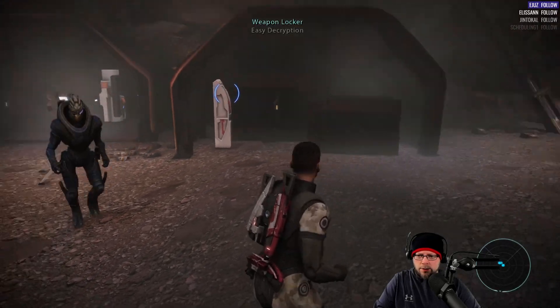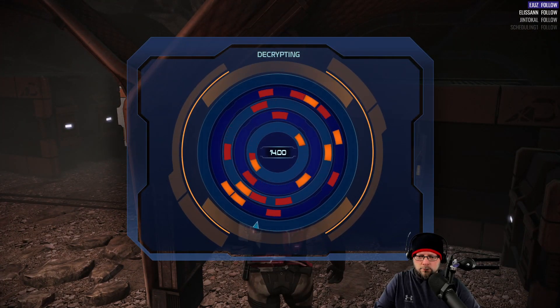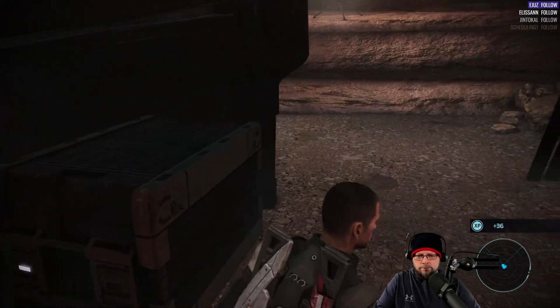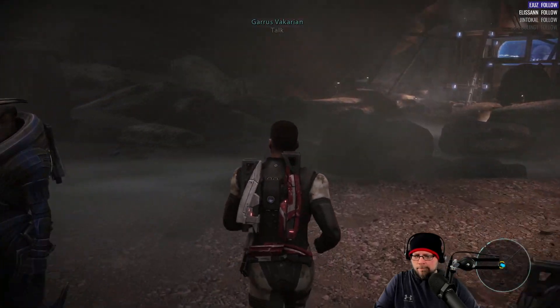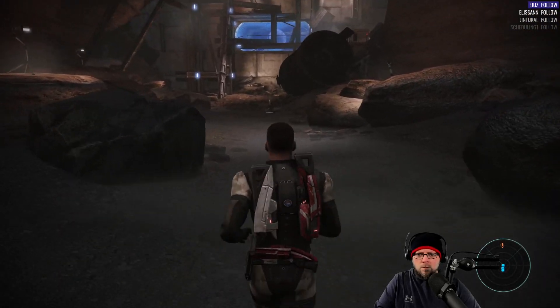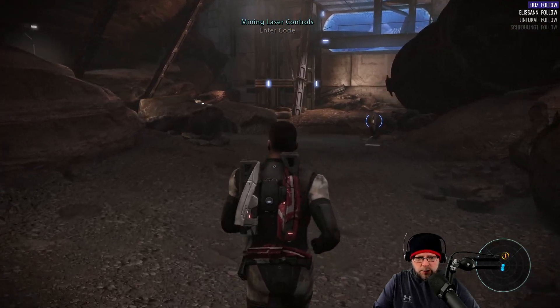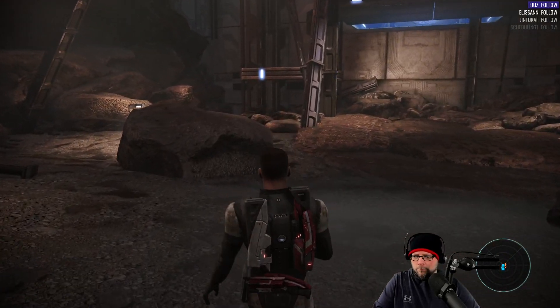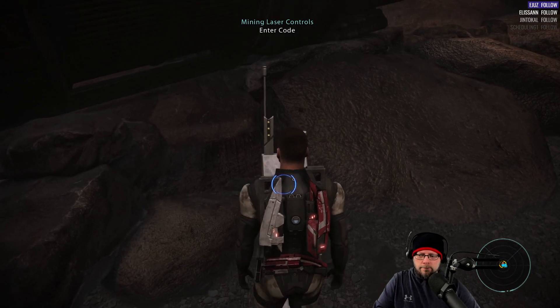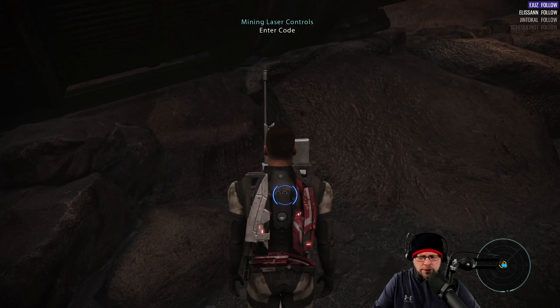Is there any other loot? Yes, there actually is. We got Spectre and then I came right here. Can you vault over cover? Not in the first game — no. They added that in either the second or the third. I forget which. Oh God, what is this madness?